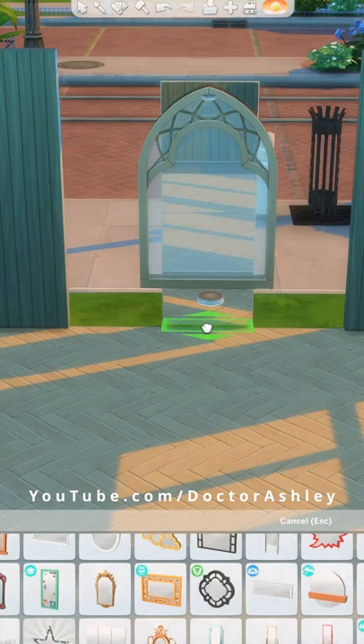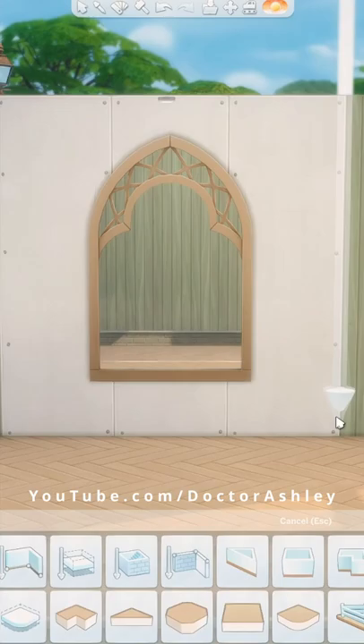Let's build an enchanted forest kids bedroom. This arched base game window was the inspiration for this room. You can turn any window into a mirror frame by placing the window down, then deleting the walls behind it and surrounding it.